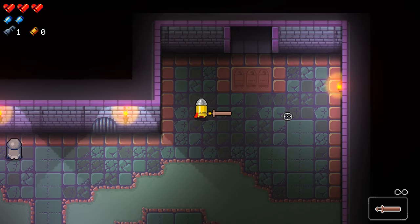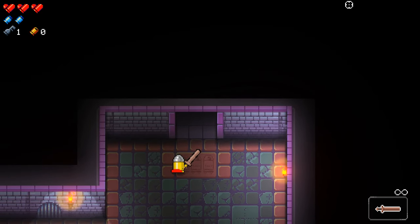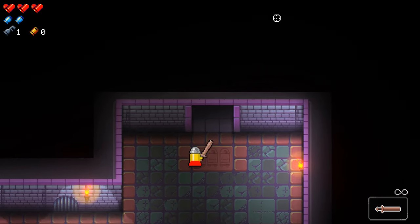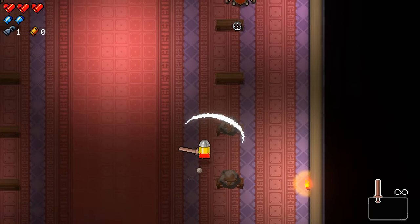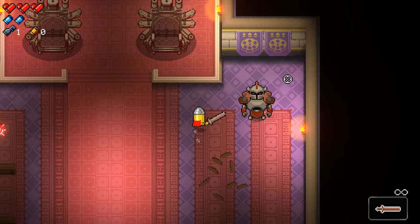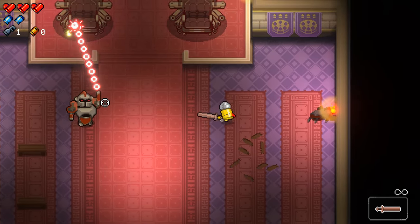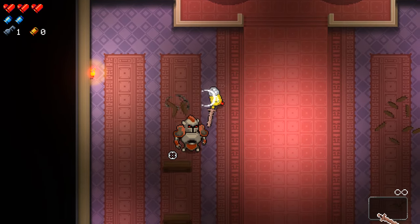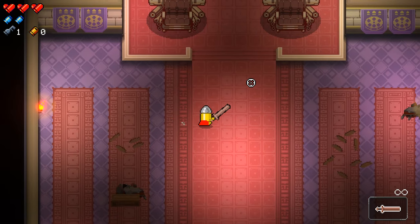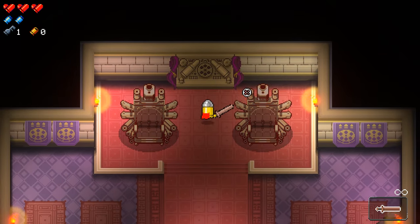Alright, so this is the full demo of the fight. Remember what I said about the two chaingunners — we're going to bum rush the first one and try to kill it as fast as possible using our attack on our dodge roll. We're just going to run for this guy. There we go, first one down just like that, and now we can kill the second one really easily. Just bum rush one of them and the second one should be really easy to kill.